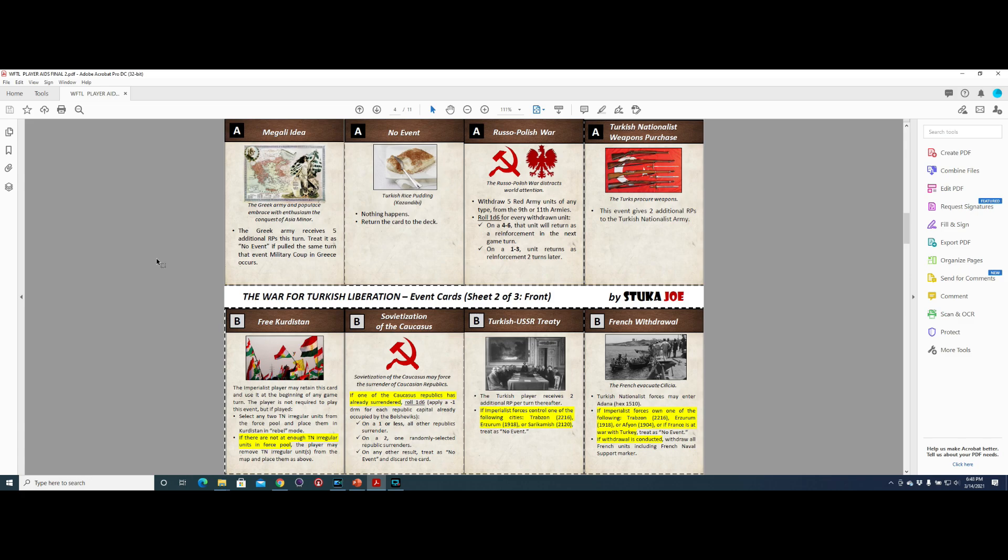The next sheet has four more cards that start the game. One of them is a no-event card — I put a picture of Turkish rice pudding there, the Kazandibi. If you draw this card, nothing happens. You return the card to the deck, and it may come up again.